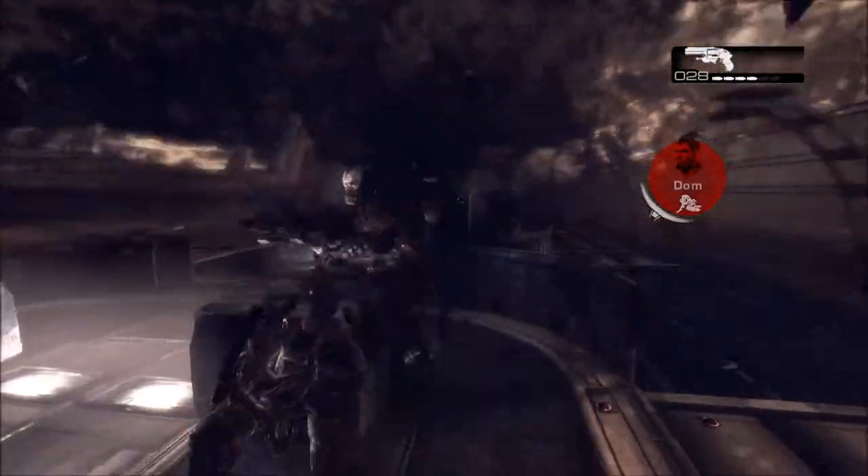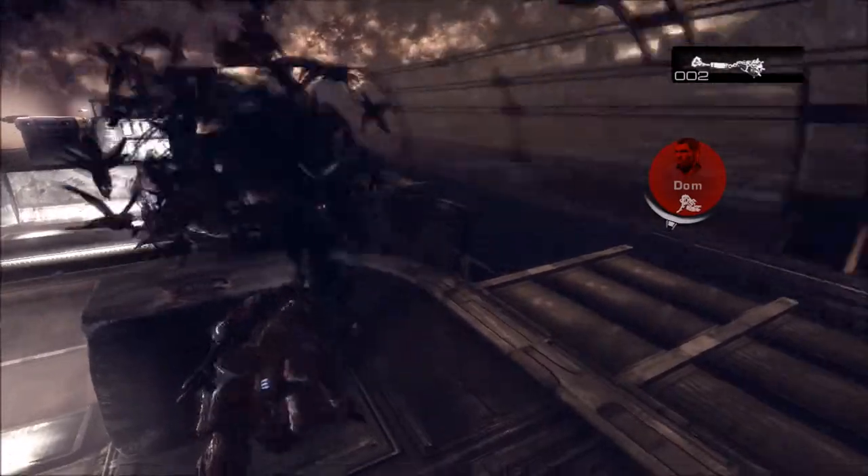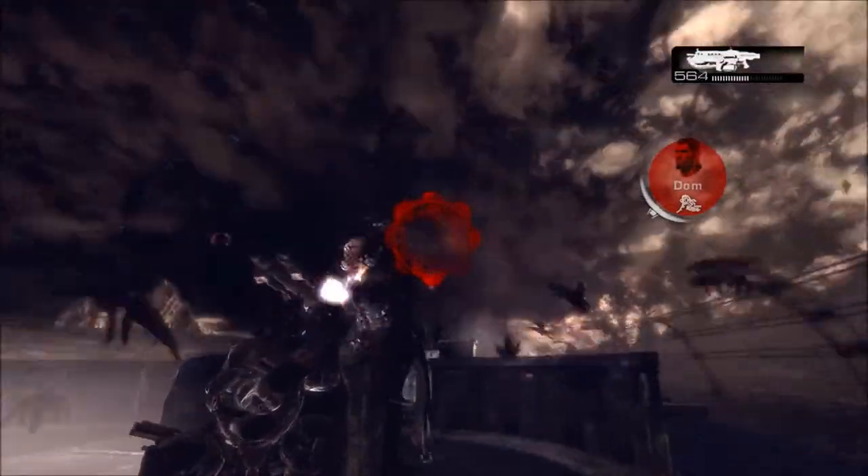Now what you want to do is lob grenades around that corner and just keep doing that. Ignore Dom. If you have a partner, have him throw grenades too — it usually helps. Of course, you've got to be careful. So I'm going to keep doing that.